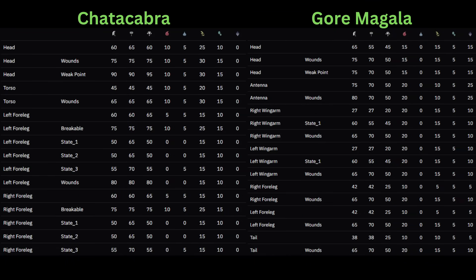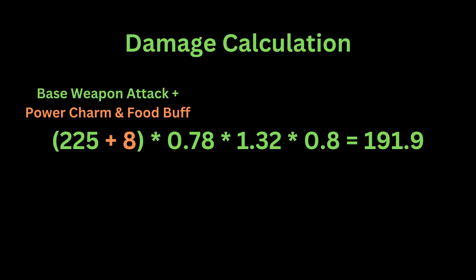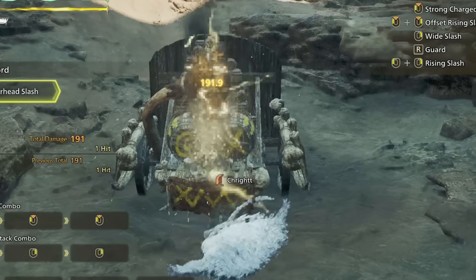Let's do a full damage calculation. This greatsword has a raw attack of 225, and I have the power charm in my pack and the offensive food buff giving me 8 extra raw attack. The first hit of a greatsword's uncharged slash has a motion value of 78, which is how much damage percent the attack hits for. White sharpness gives us a 32% increase in damage. Finally, the hit zone value is 0.8. This results in the 191.9 damage we see on screen.